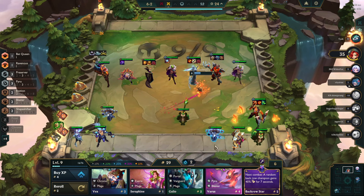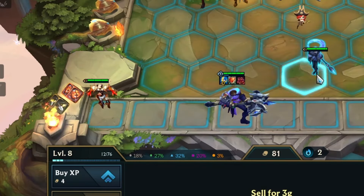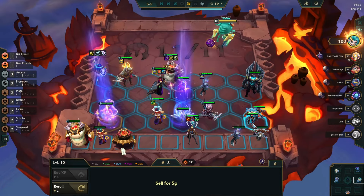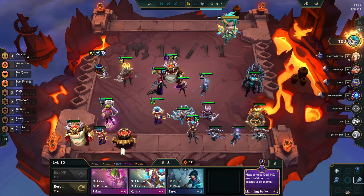Why does this strategy fail? Well, 5-costs this set are kind of broken. Most of the time, you want to be capping your boards in the front line with Diana, Morgana, and Briar — you don't necessarily have to play all 3, but usually you want at least 1-2 of them. You also want to cap your board playing around Xerath with Arcana. You don't necessarily want to hit Xerath on level 8, as he doesn't really do much in the early game and he's too expensive anyway. However, once you stack up your charms and get that bonus true damage, you do eventually want to be playing him, which is why you need to get to level 9.